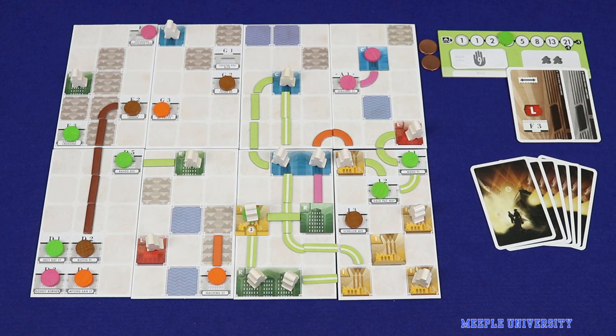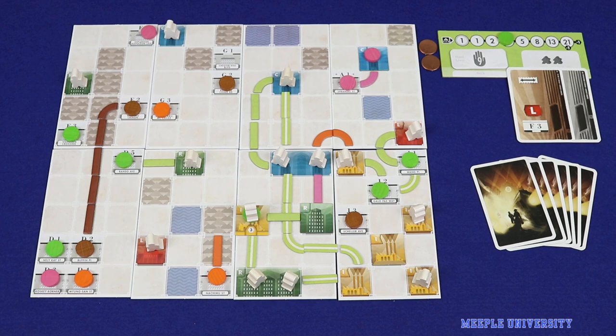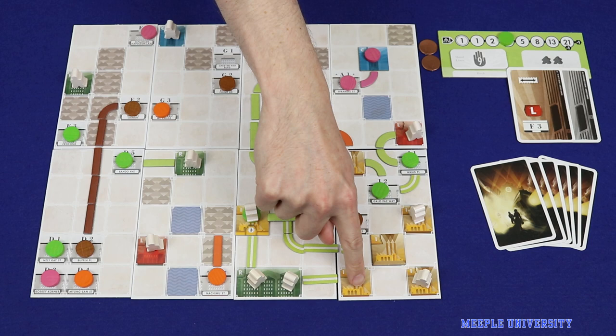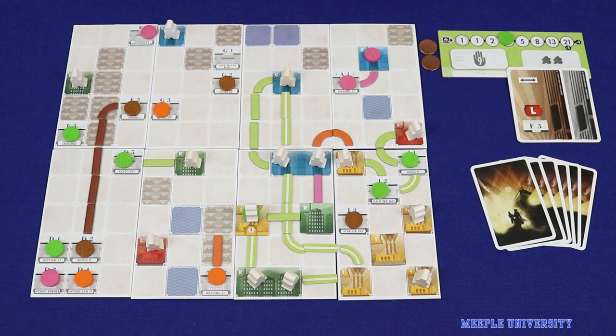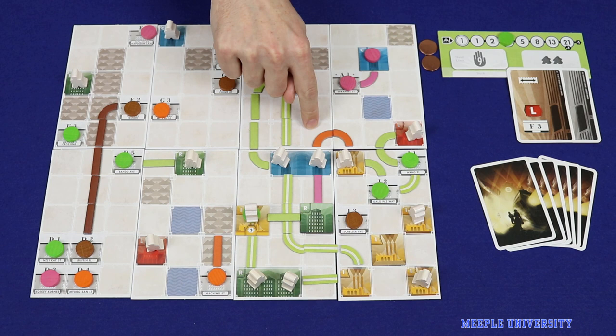Firstly, the owner of each link traversed gains one victory point per link. So for example, the green player might gain six victory points for delivering a passenger along their links to the leisure building. The pink player would gain one point and the orange player would gain one point, even though this happened on the green player's turn. The number of victory points for a link is the same regardless of whether it's been upgraded or not.